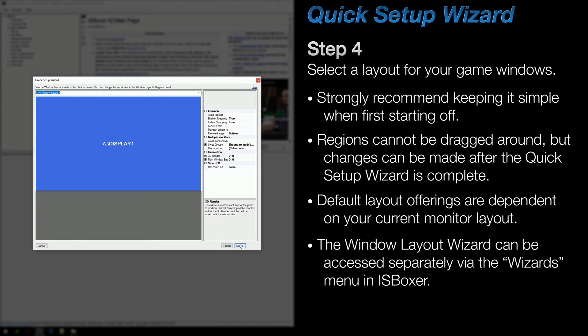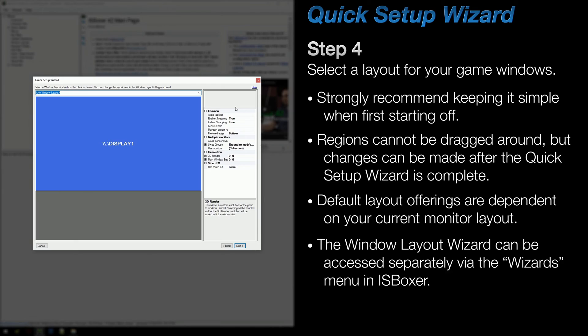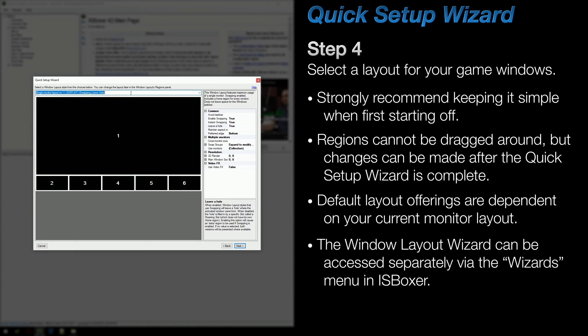On Step 4, pick a layout for your game windows. The drop-down at the top has a bunch of presets, and there are some options along the right-hand side to play with. Normally for beginners, I'd recommend just leaving those alone and going with the basic layout from the drop-down, but I will suggest making one change. On the right, set the Leave a Hole option to True, and then pick a layout from the top drop-down. In my opinion, a layout which utilizes this option will help new players when first starting off, and will become more apparent why after we've finally launched our team.